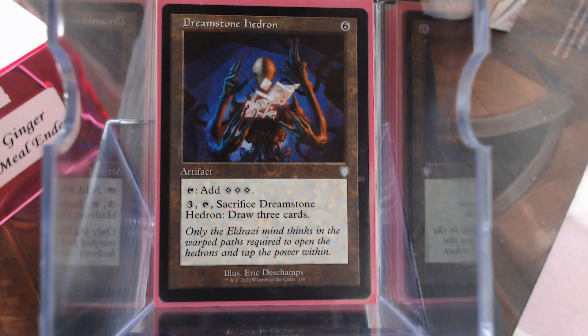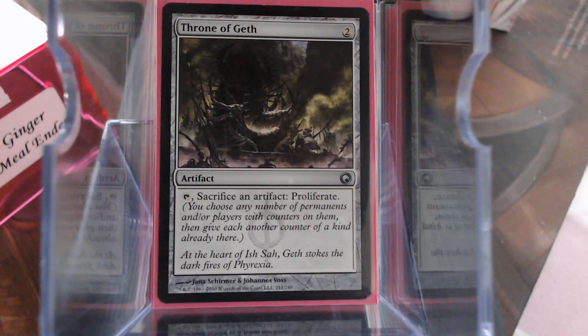We are going with Make Ginger Big Swing. It's kind of a Voltron commander. Because of that, we have Throne of Geth to proliferate. Not only do we get to proliferate, but Throne of Geth is perfect here because you can sacrifice the artifact, which will trigger Ginger, and then you get to proliferate. It's beautiful.